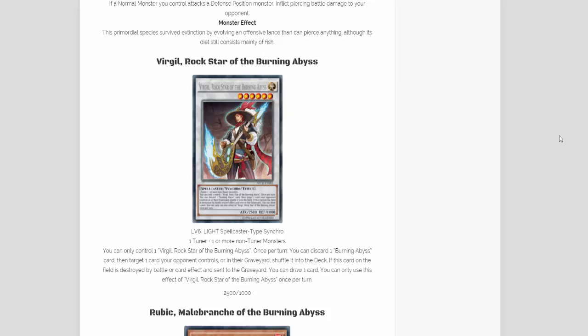The first one we have is Virgil, Rockstar of the Burning Abyss. We talked about it before, but I'm going to go ahead and read off its effects again since everything is 100% confirmed. I'm really glad that it actually has Rockstar in its name — that wasn't 100% confirmed before, and I'm glad they stuck with that.